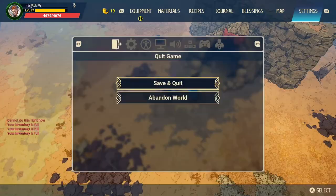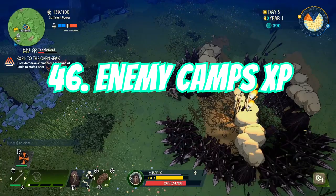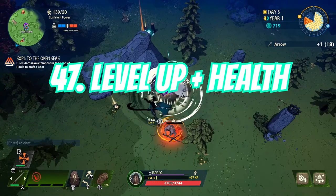You can't share runes with other players. Enemy camps are a great way to get loads of XP so don't pass up the opportunity to clear one out — they normally have one or two chests also worth looting.